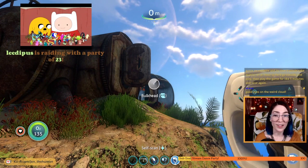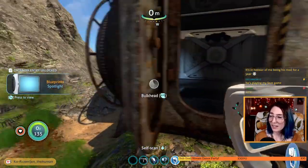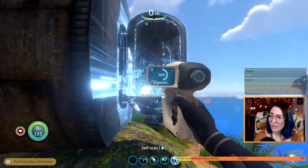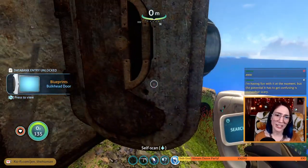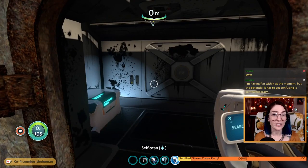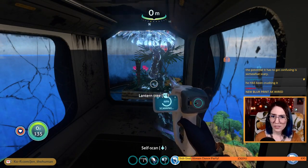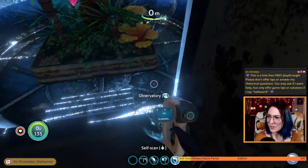We haven't self-scanned in a while — we should do that as well. Let's get some new technology in honor of our raiders. Spotlight. It said bulkhead — oh there we go. This one takes a long time. Having fun with it at the moment. The best thing about it is you could do it at whatever pace you want — there's like no pressure, you can just walk around and explore. Oh, great water. Lantern tree! New blueprint acquired — we love the voices. Observatory — cool.